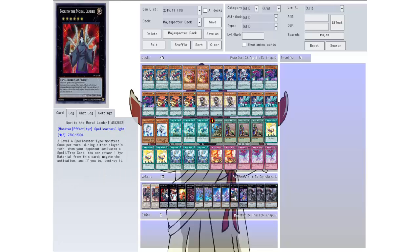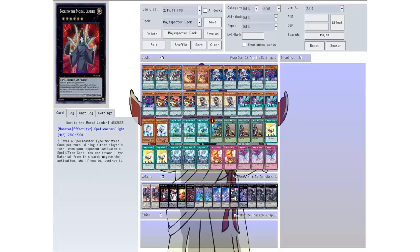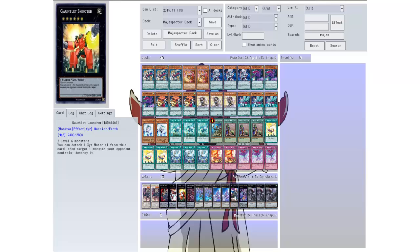Then we have Norito the Moral Leader — two level six spellcaster type monsters, which we have some of. Once per turn during either player's turn, when your opponent activates a spell or trap card, you can detach one material from this card and negate it, and if you do, destroy it. More spell/trap destruction. Then I threw in a Strike Bouncer — two level sixes. Once per turn during either player's turn, when a monster effect is activated on your opponent's side of the field, you can detach one material from this card and negate the effect, and if you do, inflict 1000 points of damage to your opponent. A way to negate effects.